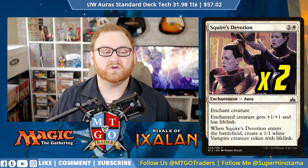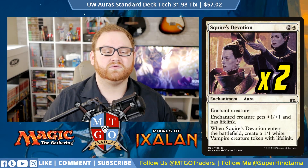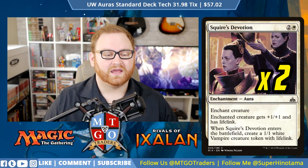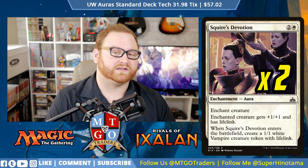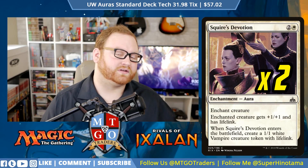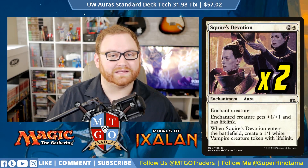Next up we have 2 Squire's Devotion — this is great for use on Adanto Vanguard. This is a 3-mana 2-of enchantment aura. Enchanted creature gets +1/+1 and has Lifelink, which is great. And when Squire's Devotion enters the battlefield, it creates a 1/1 white Vampire creature token with Lifelink. So it does two different things — it gives Lifelink to the creature we cast it on, and also gives us a 1/1 with Lifelink that we can put additional auras on if needed.